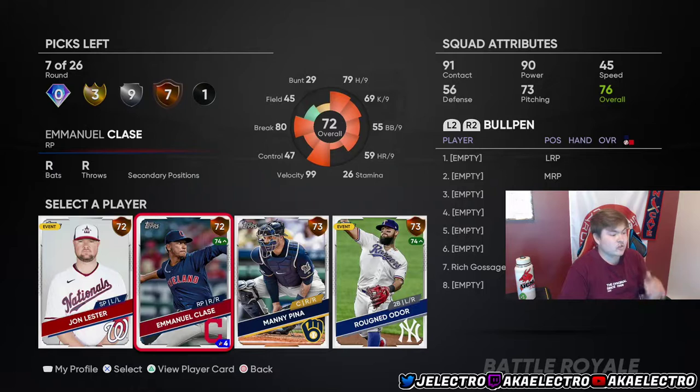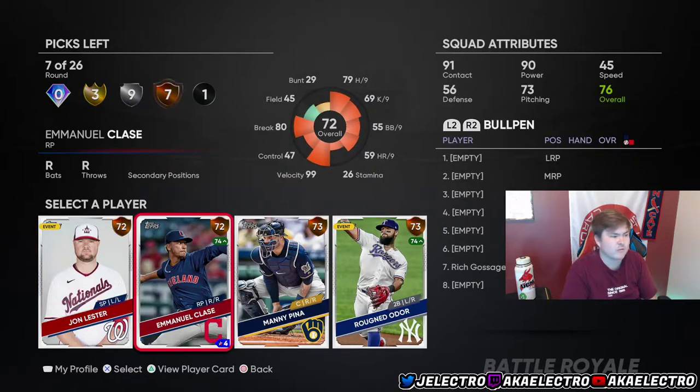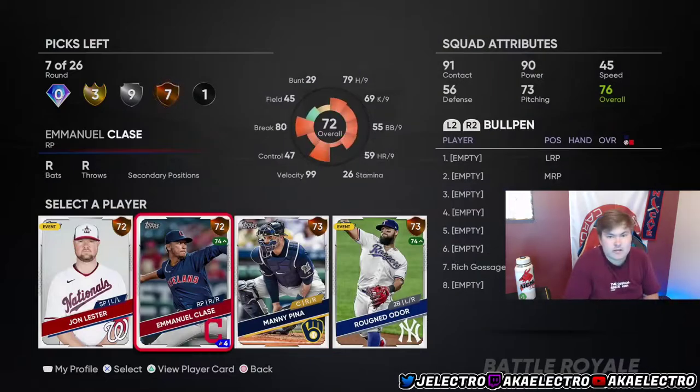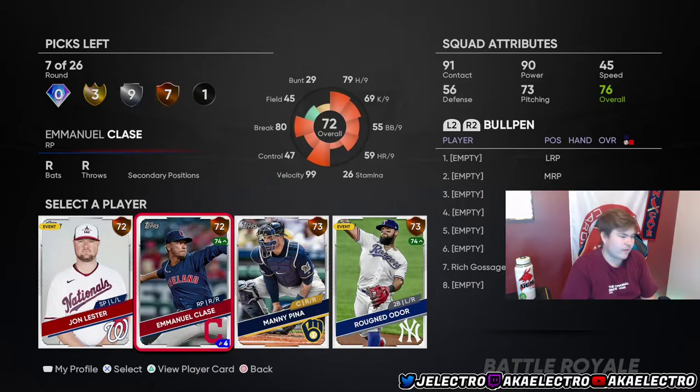Emmanuel Chase — if you've ever seen him, he's a glitchy BR goon. You have to look at glitchy BR goons that are commons. Even though he's the same overall as Leicester, he's ten times better because he throws a 102 mph cutter and his command is very bad, but the dude is just straight filthy. Shout out to Scuffy McGee — he has sheets you can look at as a cheat sheet on who the BR goons are if you don't mind checking that out.